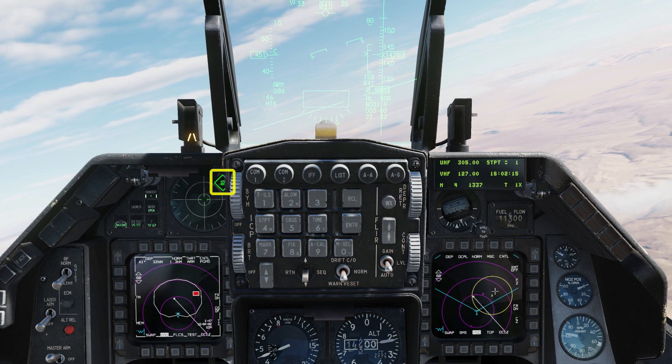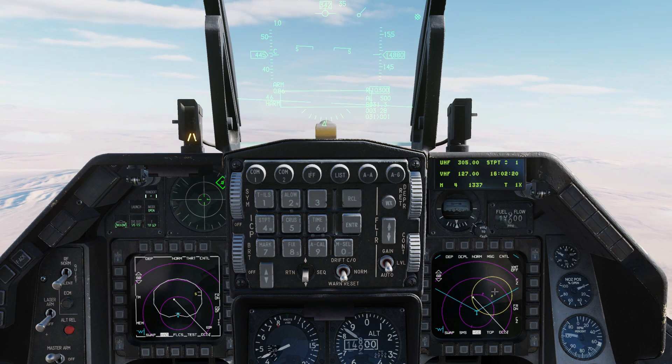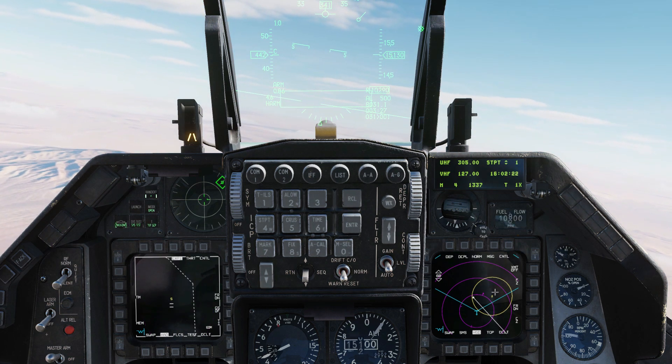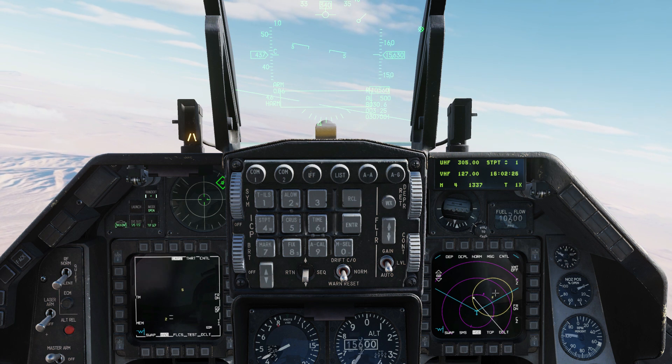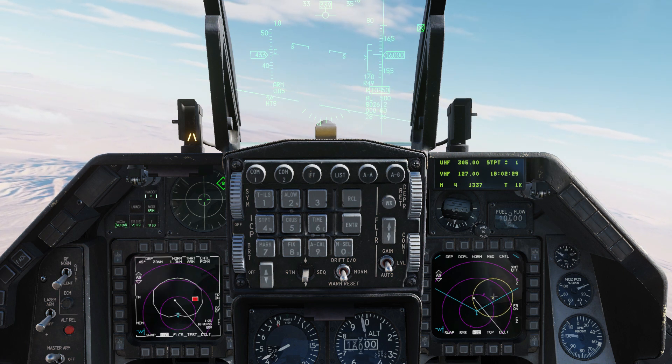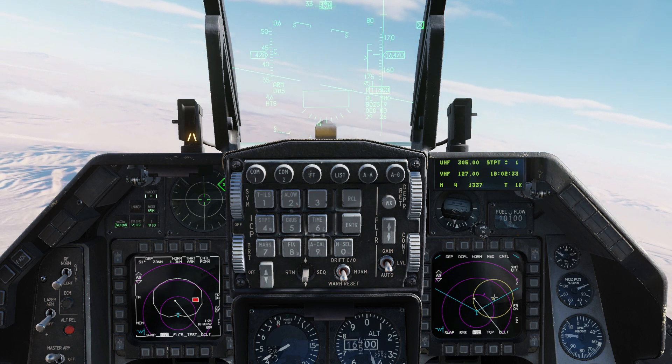That's the tracking radar. Going to unlock that search radar with target management switch down. RAID button to zoom in — we're looking for a number 2, which repeats what we're seeing in the radar warning display. That's the one. TMS up to lock. Press RAID again to zoom out. That's the main tracking radar for this SAM site.